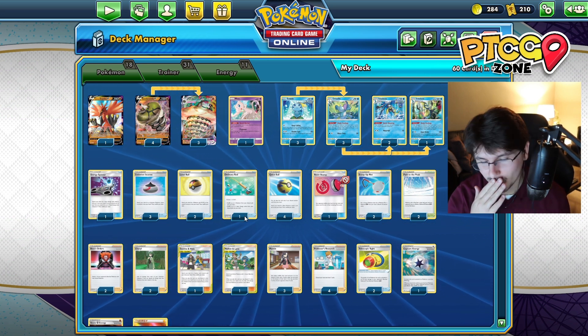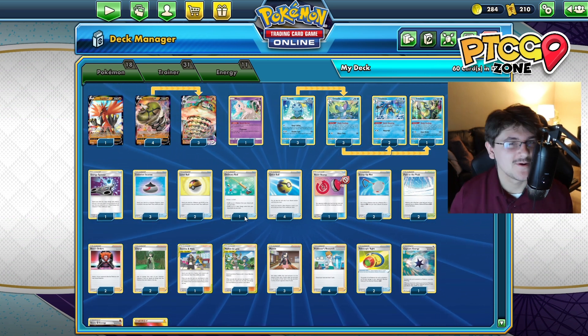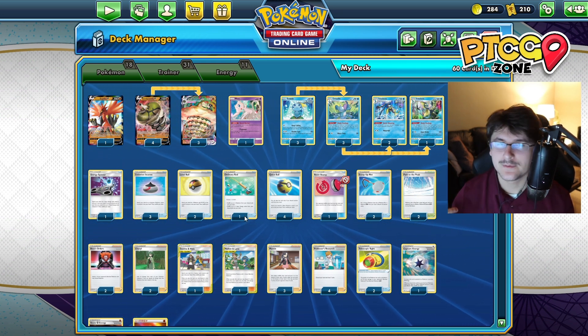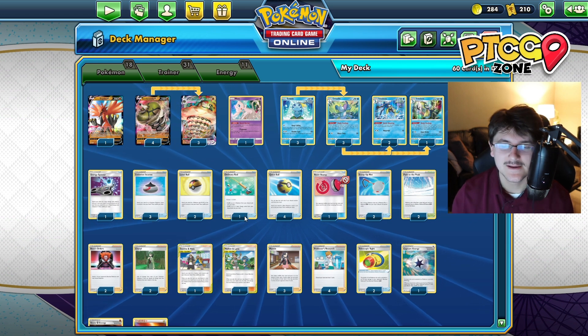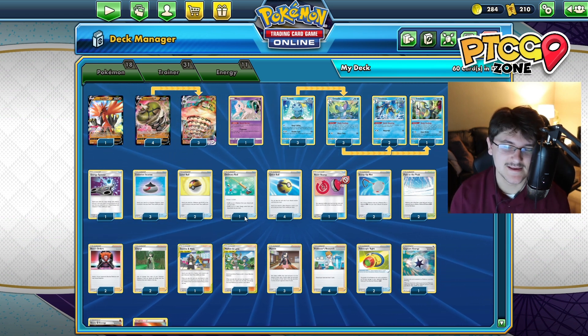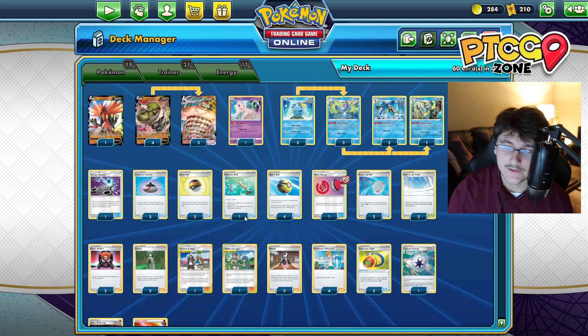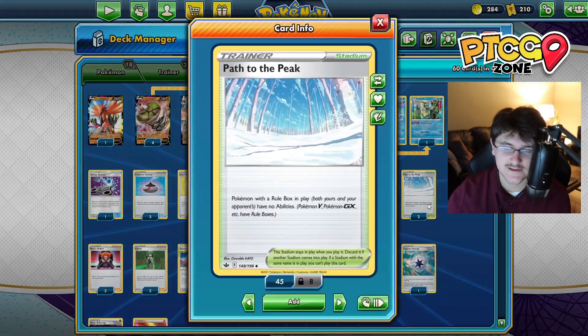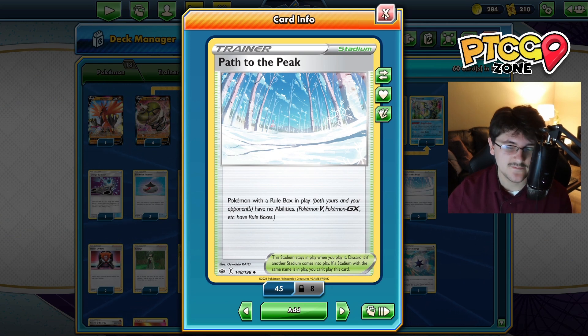We have one Reset Stamp in here as well. We're kind of a setup deck, kind of a slow deck, so after we get KO'd once we like to stamp them down to two or three cards and then hope we can settle in and build up the board state we need to continue. Scoop-Up Nets - like I said. And we're running the new Path to the Peak - we have two of these. This shuts off all abilities of Pokemon with a rule box, which includes things like Prism Stars, Pokemon V, or GX.